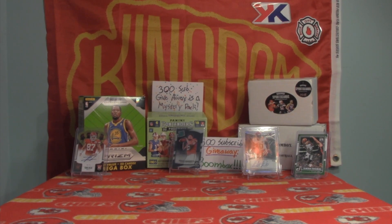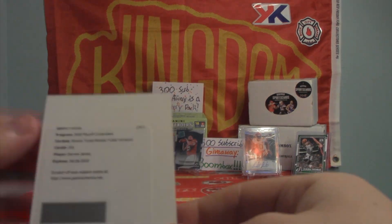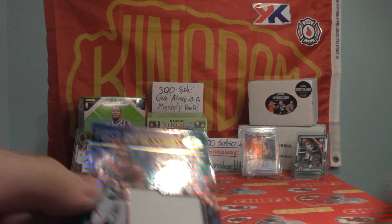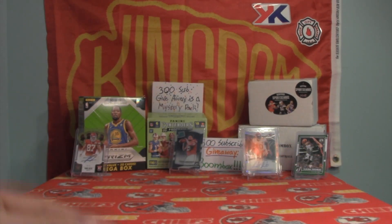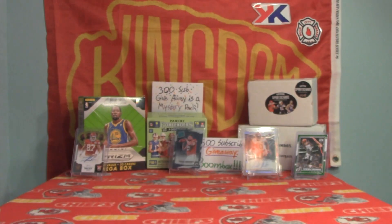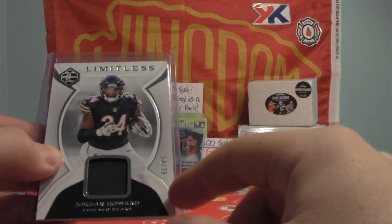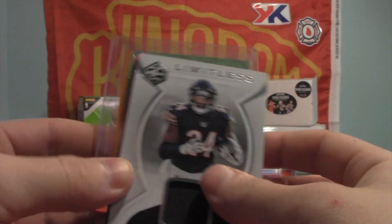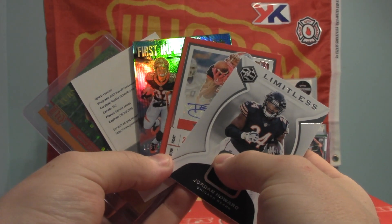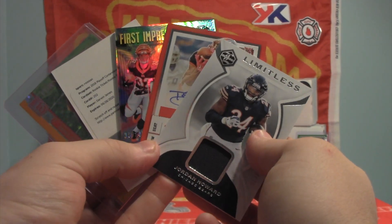Let's recap real quick. First pack: Bradley Chubb auto to 25. Next pack: Derwin James Redemption rookie ticket variation. Then we got our Mark Walton jersey card. Out of our guaranteed hits, we got a Taiwan Taylor auto, not numbered, and Jordan Howard jersey card. I think I'll probably be going back to the regular box next month, and once another $50 pack comes out I might try the Platinum again. But guys, I hit something in every pack but one — I'm going to say the Platinum is worth it for sure. Worth it! I do appreciate you guys so much for watching. Like, subscribe, happy Friday — I hope you all enjoy your weekend and I will talk to you all later.